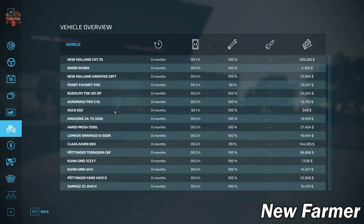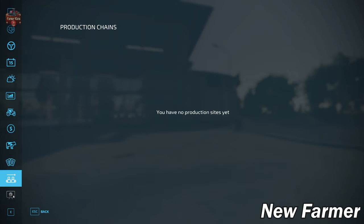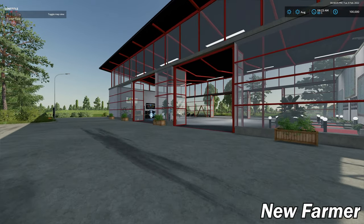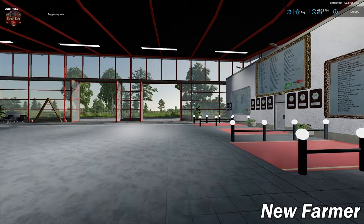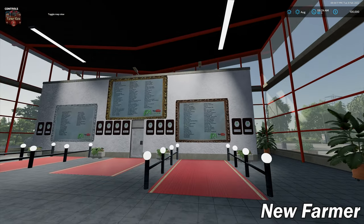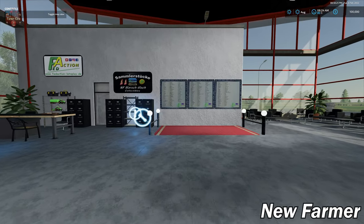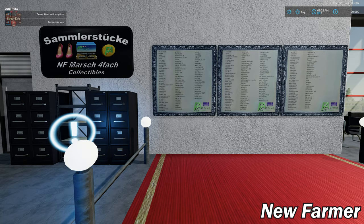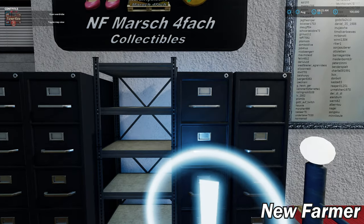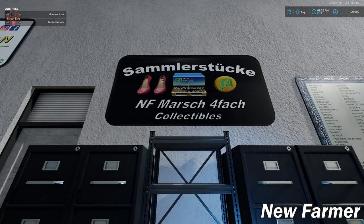All starting equipment is new, none of it is leased. We have no animals at the start. Contracts are available, and we don't own any production at the start. The shop is pretty cool — inside there are thank-you signs for folks that have supported the map author over the years. We have a maintenance trigger and a wardrobe trigger, and here you can see what the three custom collectibles look like.